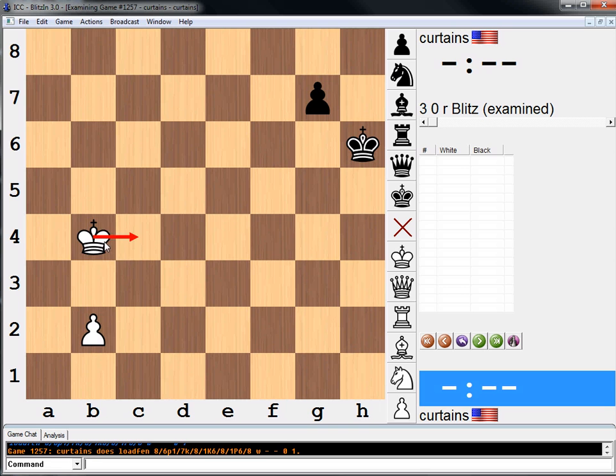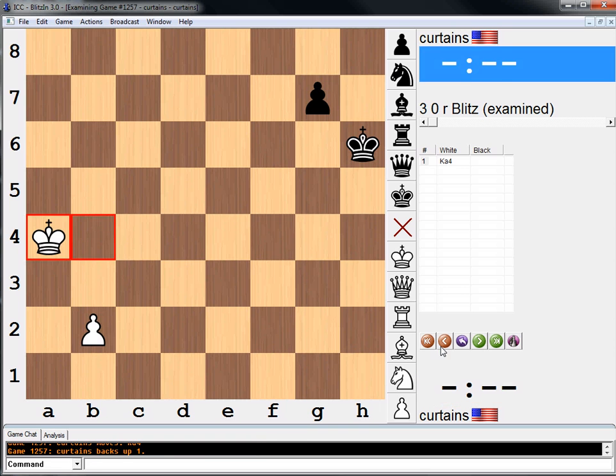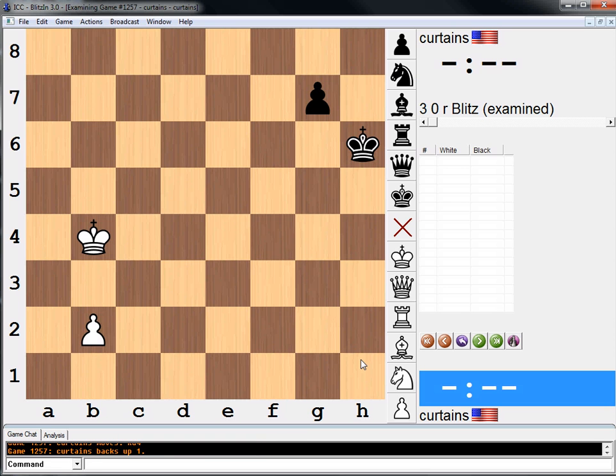King c4. I'm going to do this in my head, because that's how you should do these. King c4, g5 — can't we go b4 there? If king c4, g5, b4, g4, king d3, g3, king e2 — we stop the pawn. So there must be some other idea that black has.